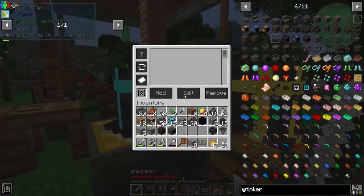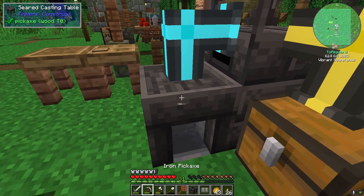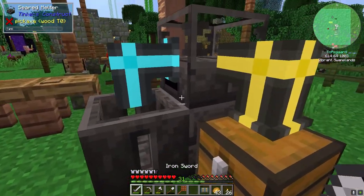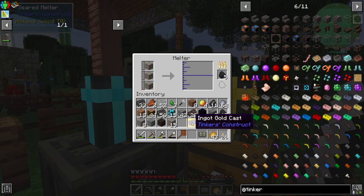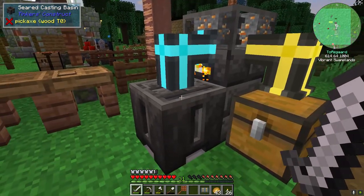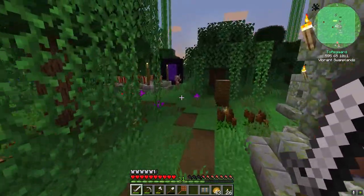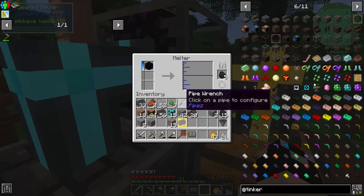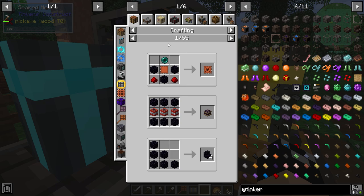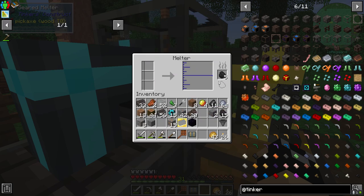I think this is just about done running, and in both cases it is the casting basin that we're going to want. Let's put in the seared heater and throw in our copper to get that running, so we can get the controller for the smeltery. Then we'll get the controller for the foundry. Let's go ahead and do the block of obsidian over the scorched bricks. Actually, that is going to need a higher heat source to melt — but I can do it with lava through the smeltery. That'll be perfectly fine for us — we'll set up the smeltery first, then the foundry.